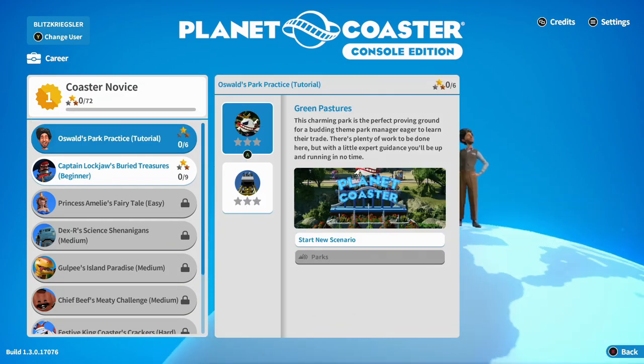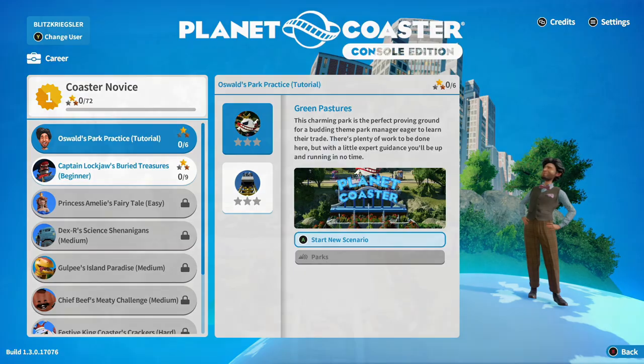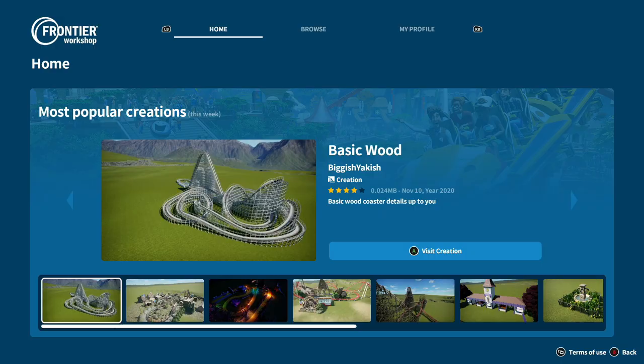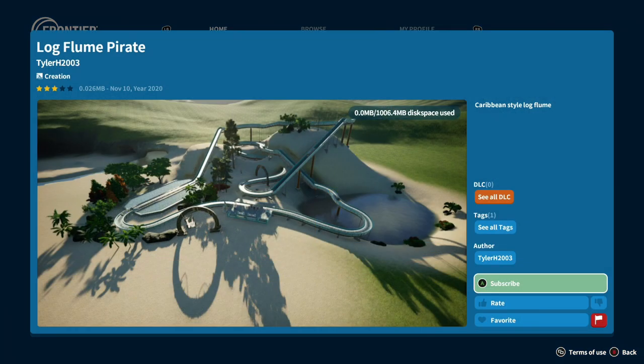If you're wondering what is new in the Console Edition, there are a couple of new tutorials - one that shows you how to play the game at the start of campaign mode. There's also a coaster building tutorial that explains the physics behind coasters and the excitement, fear, and nausea ratings. There's also a Frontier Workshop so you can share your creations on the consoles themselves, not on the Steam Workshop because, well, it's not on PC.